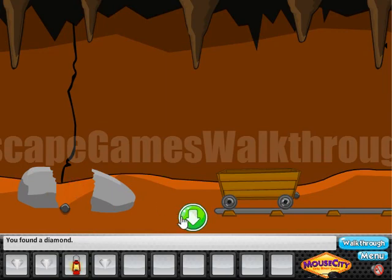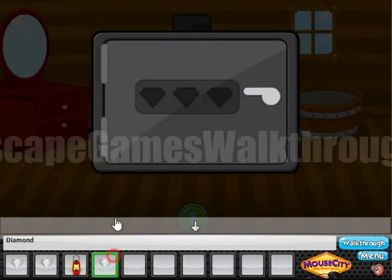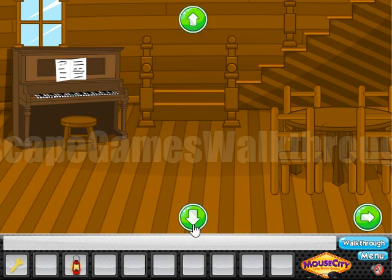The last gem is hidden here. Let's go back, put all three gems here into the safe, open it, get the key, and release the horse that came from the stone.